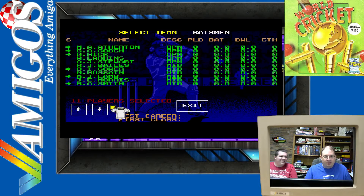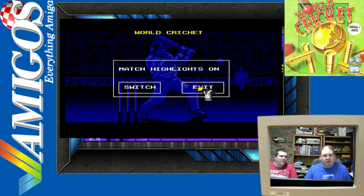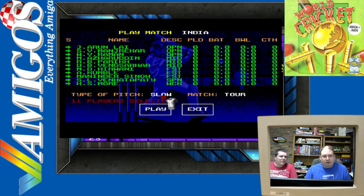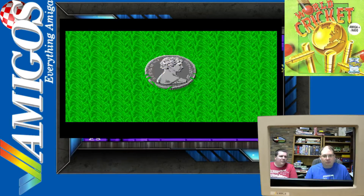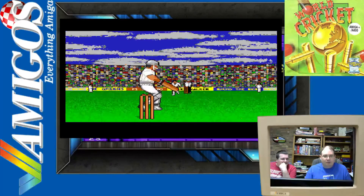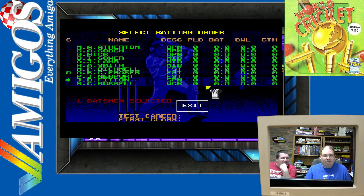What I was wondering is if there is an option for whether you're controlling or the computer is controlling. Match highlights on, on tour, medic... I have to select two batsmen. Things seem to be happening. Maybe that was the end of the first game.